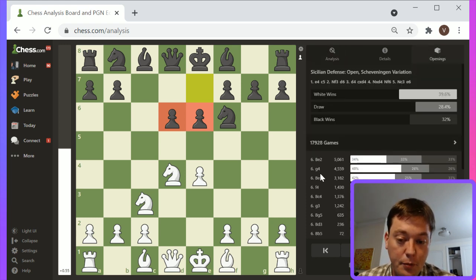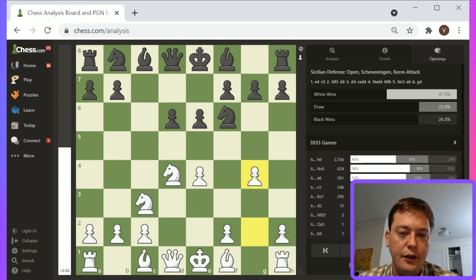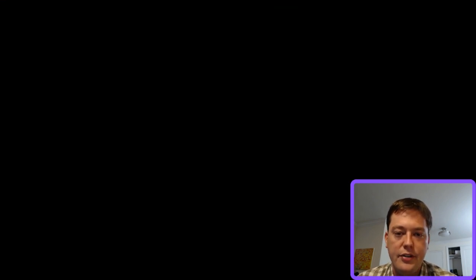There are a total of six different possible main lines. The lines I know best are Bishop e2, g4, and Bishop to e3 — with Bishop e3 probably being the one I'm most familiar with. They're all basically pretty strong and will offer White good chances, going with the standard kingside attack. I'd say let's go with g4, because that specific opening theory has the most unique characteristics.